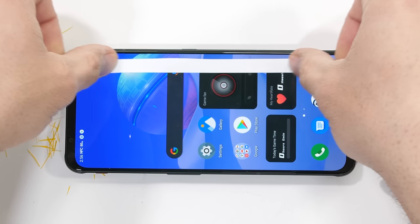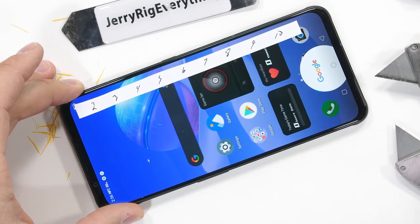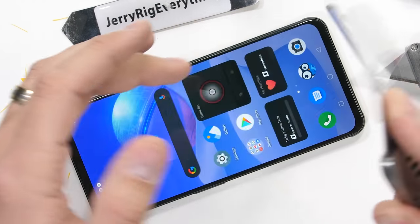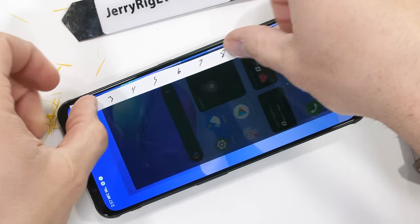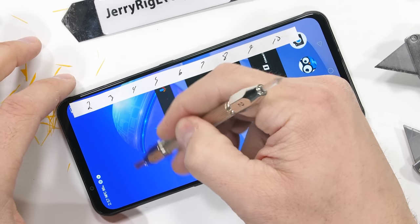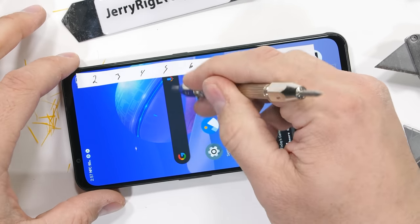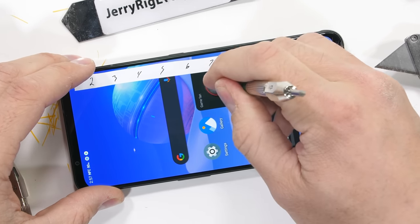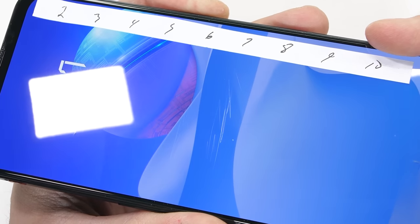Now for the scratch test. We've been performing these same series of tests on every major phone that's come out for the past 7 years, so we have a baseline for how durable a mobile device needs to be. It's nice of Red Magic to include a screen protector. We know that plastic scratches at level 2 or 3, glass is a 5 or 6, and sapphire is a level 8 or 9. The centerline camera bump on the back does allow the phone to rock back and forth during this process. We find that the Red Magic 7 starts scratching at a level 6 with deeper grooves at a level 7 — pretty normal.